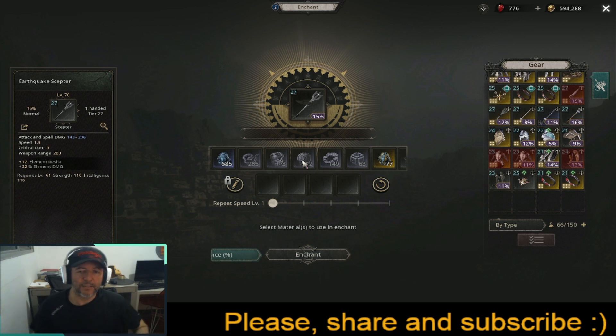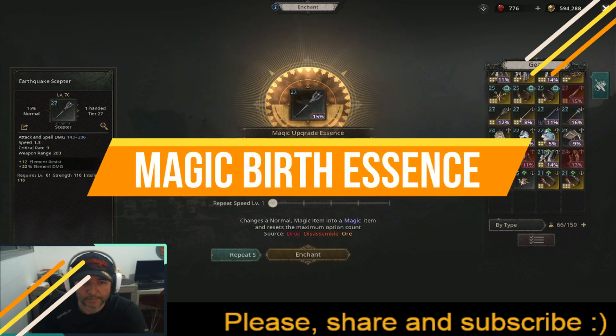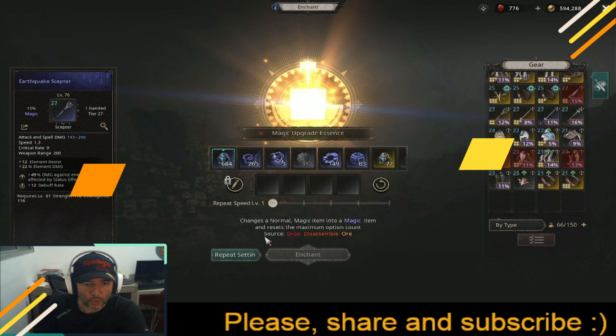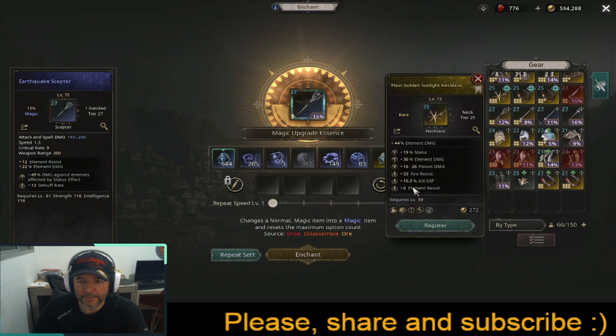This Magic Upgrade Essence turns a normal item into a magic item. I click here and now it's a magic item with two options. A magic item can have at most three options, while a rare item can have between four and six options — no less than four, no more than six, and a magic item no less than one and no more than three.